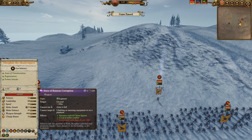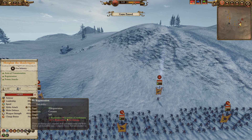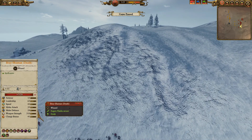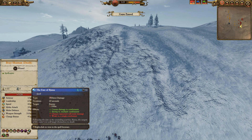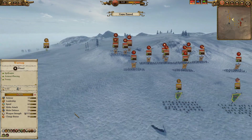He also has the spirit essence of chaos for the chaos spawn, which of course regenerates. He did not bring the bray shaman that spawns the manticore — he brought the bray shaman of death with the jagged dagger, fate of buna, and spirit leech for his army.